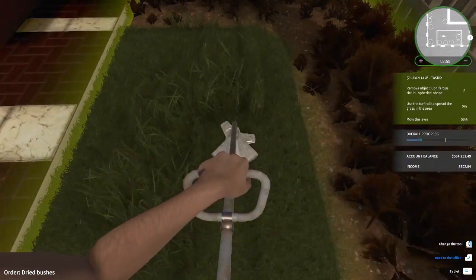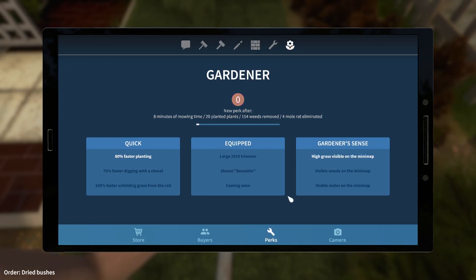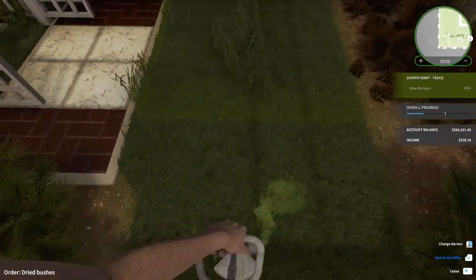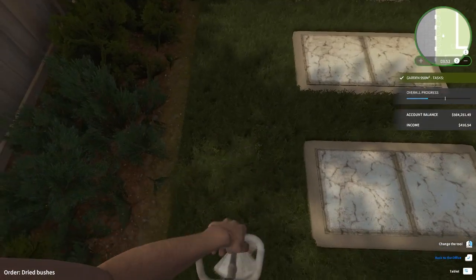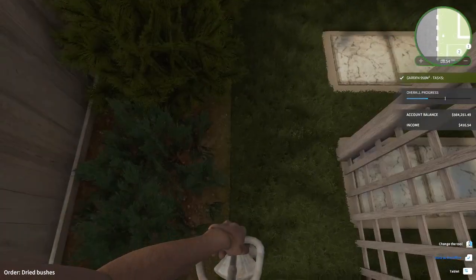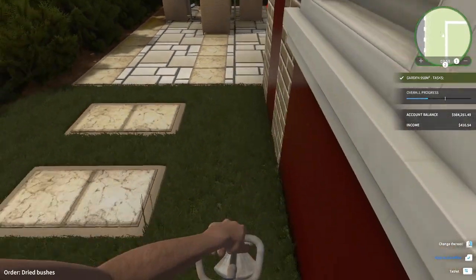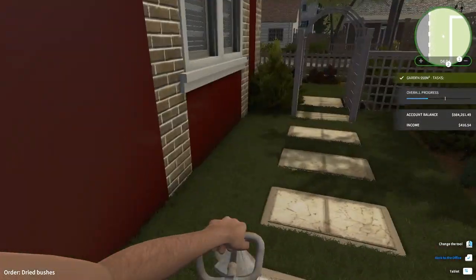Oh my God. Go get the larger trimmer — get the large trimmer. I want the high grass visible on the mini map. See, look at that. I think I've mowed all the grass, but there's still some right there and some right there, and some over here. This is what the man is good for — this person paid me to do the job, and I'm going to do the job.